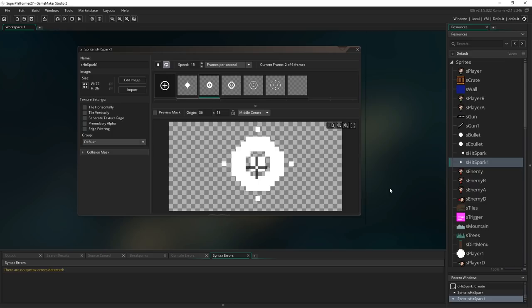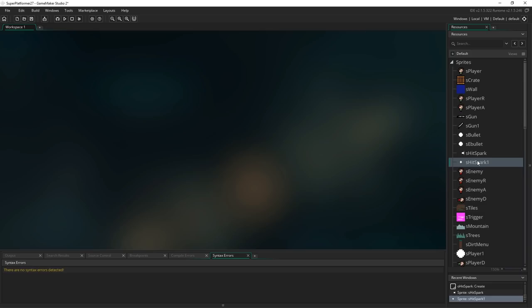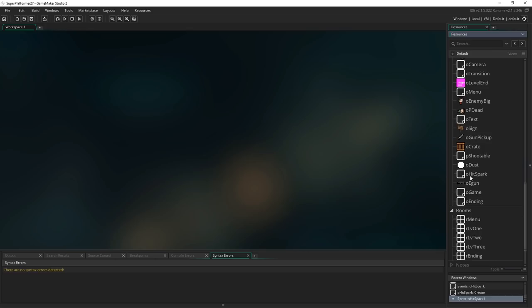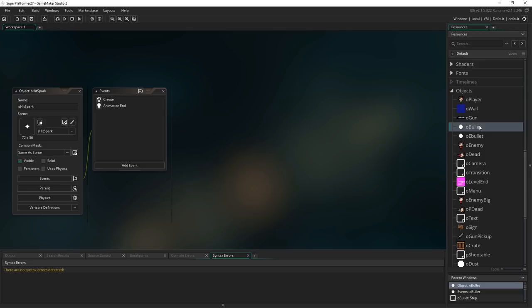There are a couple of extra lines of code we need to add into the Hitspark to make this work properly. I set speed to 15 here just to show you what it looks like, but remember that setting the speed in the sprite changes the playback speed when you assign the sprite to an object — unlike GameMaker 1.x where this is just for previewing. I'm going to set it back to 30, delete our original hitspark sprite, rename the new one 'hitspark', and then reassign it to the ohitspark object.